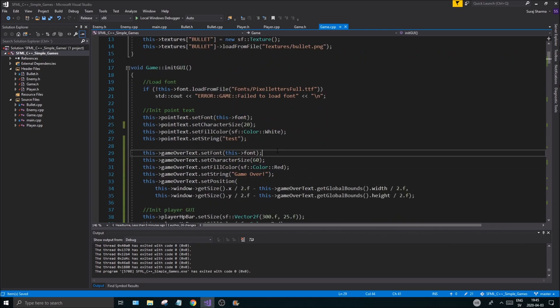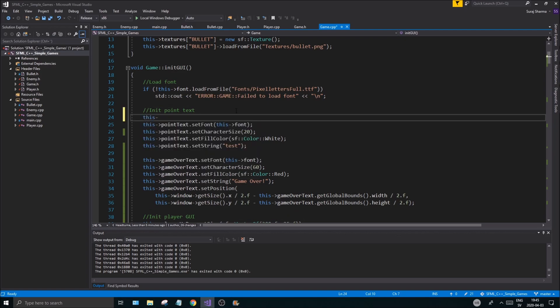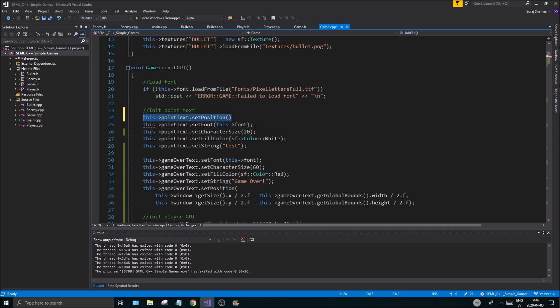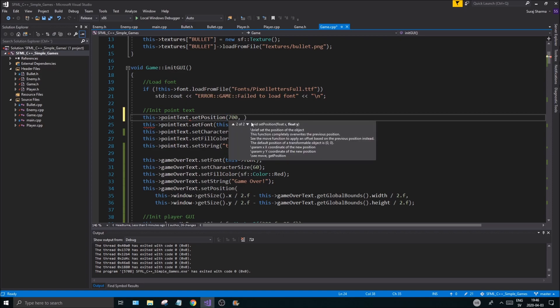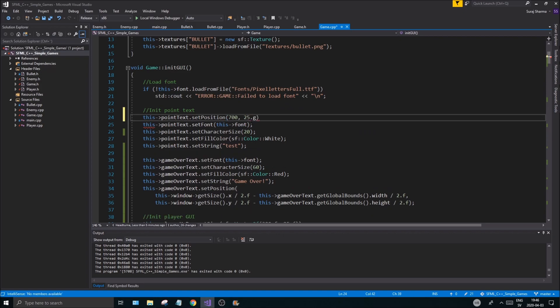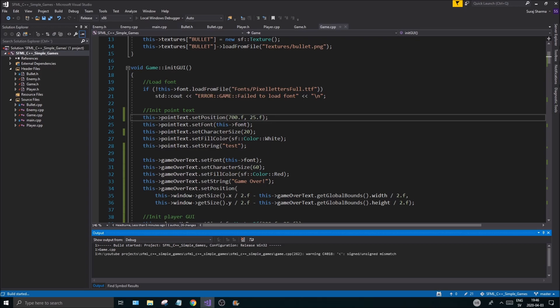Go back to the game over text initialization or to the point text, and call pointText.setPosition. We want to move it to the right side of the screen, so let's put it at position (700.f, 25.f). Let's run it and confirm that looks good — and there we go.